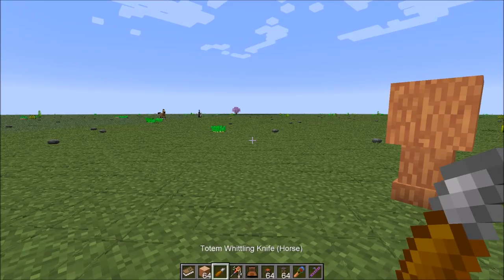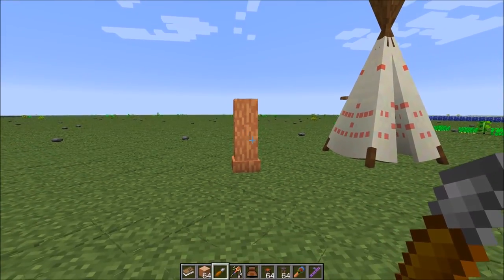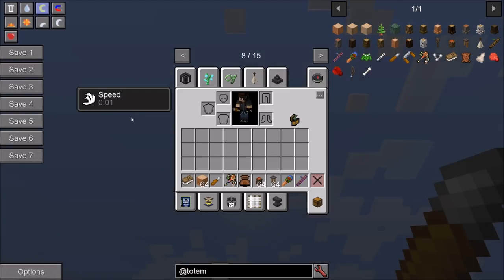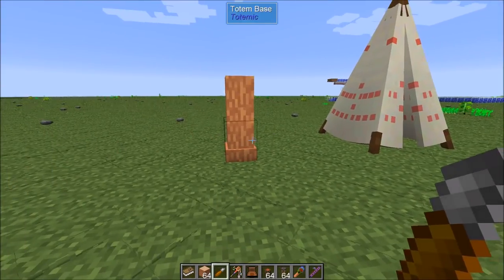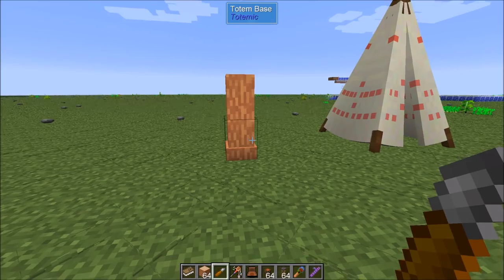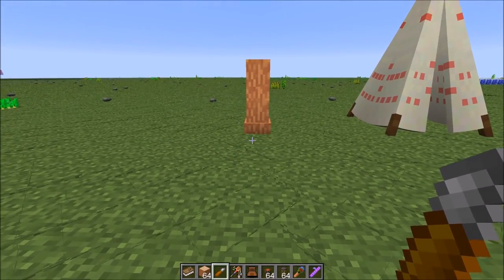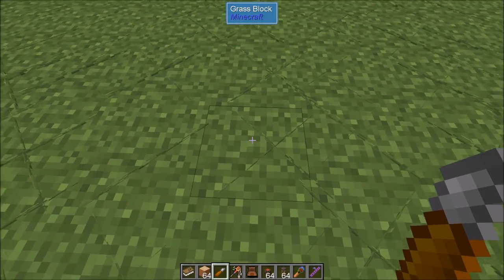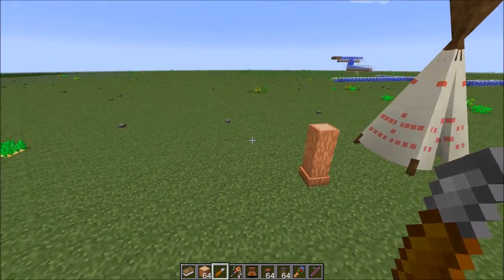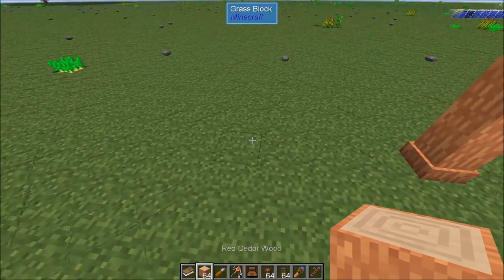All the different animals are listed. We're going to go with horse because that's the speed boost, and we're going to apply that to our totem. Now if we get near this, you can see that I just got speed. The range on these is not very big — it's only about five blocks. So when I'm within five blocks of the totem, there we go, I get speed. That's just a basic one-block totem.